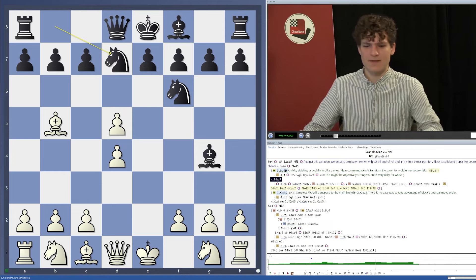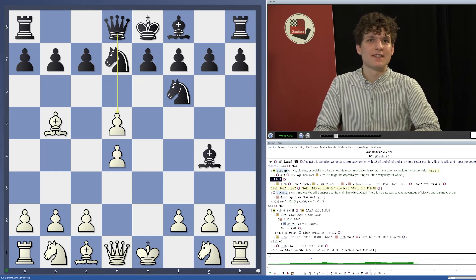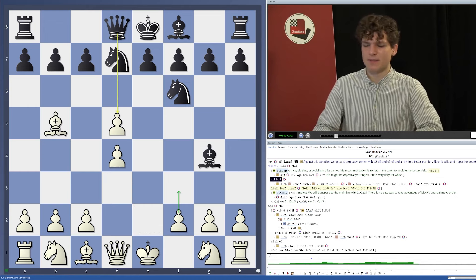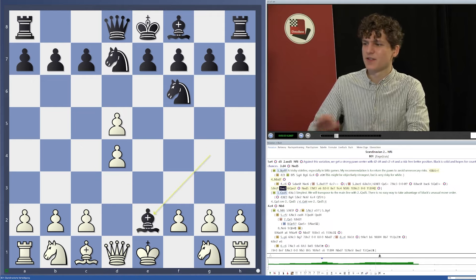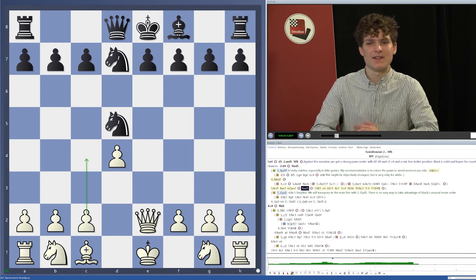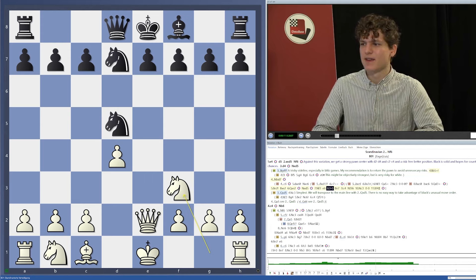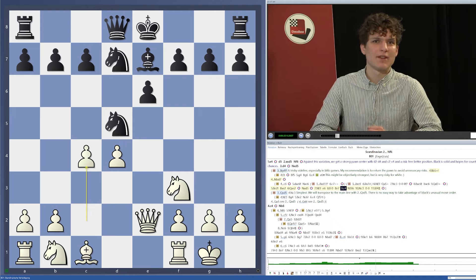So c6 is nothing to be afraid of. Most black players will play knight to d7, blocking the queen's path to d5 — which is actually good for us. We drop back with our bishop to e2, which is the easier choice over f3. Black has nothing better than exchanging bishops, queen takes e2, and now knight takes d5. Sooner or later we get the perfect pawn setup by playing c4, gaining a space advantage and easier development. For example, knight f3, e6, castle, bishop e7, c4.